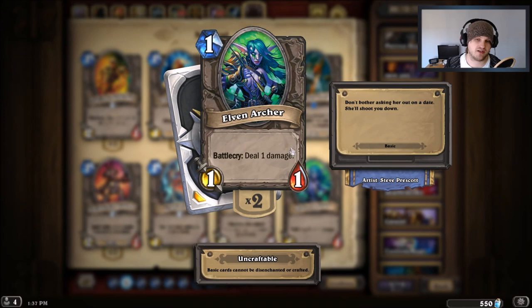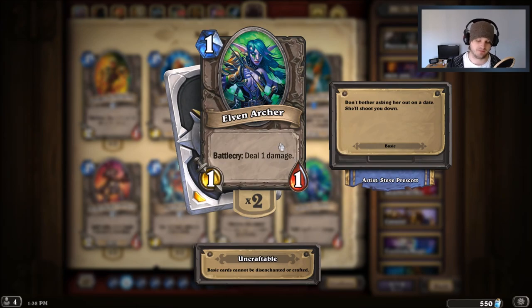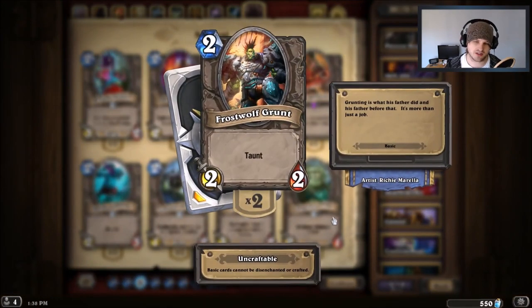One of the free basic cards, Elven Archer, might seem silly but the battlecry dealing one damage can be very useful. You don't have to play it on turn one — I wouldn't play it turn one if they have nothing in play. I still think it's worth running over Goldshire Footman. The last card a lot of new players run is Frostwolf Grunt — and you'll notice a theme here: all these bad minions have taunt.